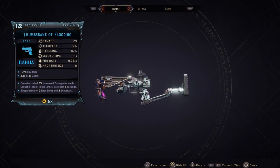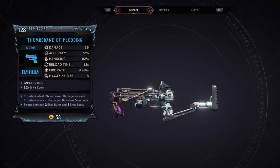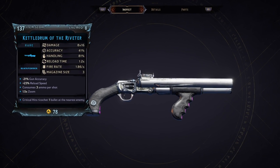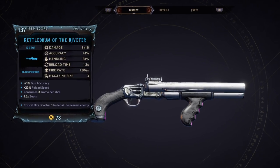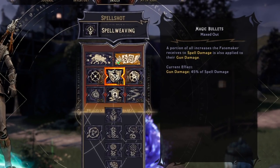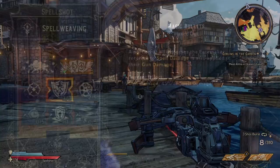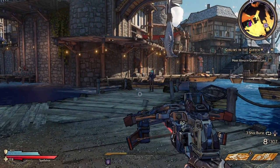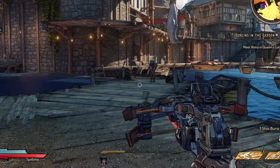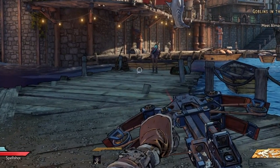Because you also get Spellweaving stacks for reloading, in terms of your weapons you want to choose close range to mid range weapons with very low reload time, as you can see from my pistol and shotgun here, both with under 1.3 seconds for reloading. With the Spellshot class, you can also get the Magic Bullet skill which gives you a portion of your spell damage buff, so as you buff your Spellweaving, your guns also become more powerful. With a quick reloading gun, you can get to 5 stacks — the max by default — extremely quickly, in under 10 seconds while reloading.